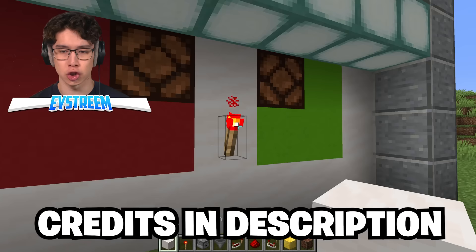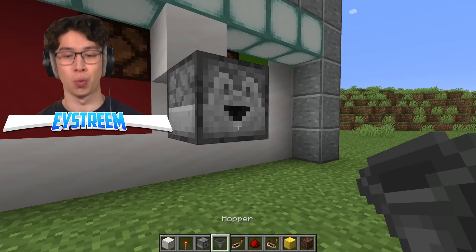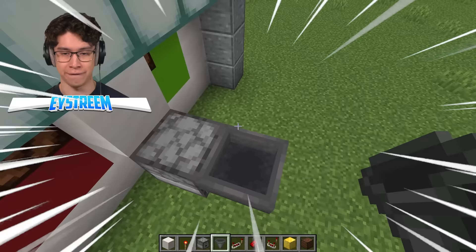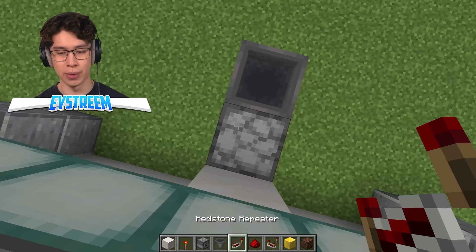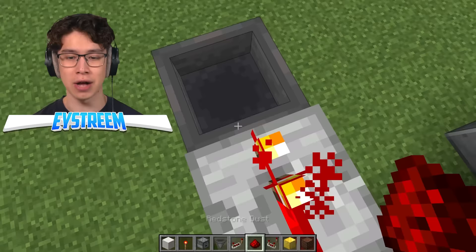We're going to have a redstone torch below our redstone lamps. Put down a block, then we're going to have a dropper facing forward. You want to crouch, and while crouching, click the hopper onto your dropper so they're facing into each other. Then we need to have a redstone repeater on top of that dropper. While crouching, place some redstone dust on your hopper.